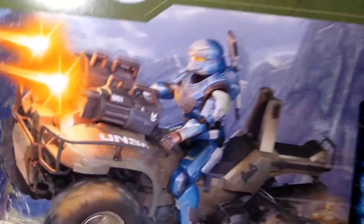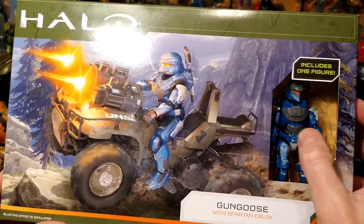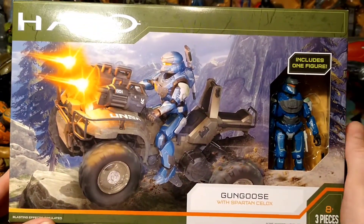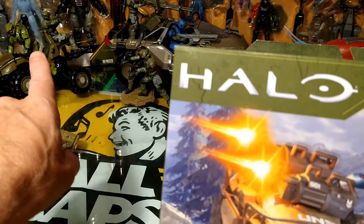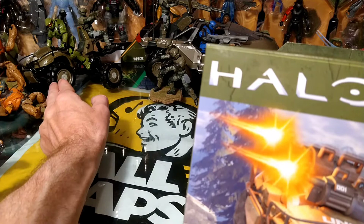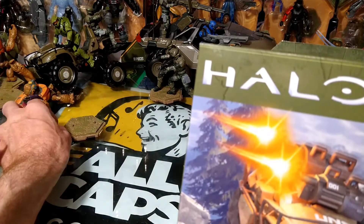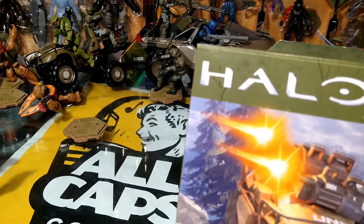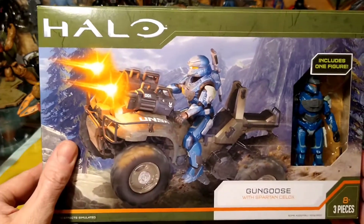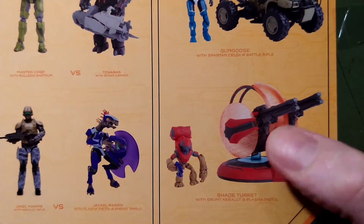It's right here. Check it out. Got a new Spartan armor — the gun goose. I have the Mongoose. He's running over a grunt. He's not really running, he's up in the air there. You can kind of put it so it's up in the air and then just kind of slide him over there. He's not really on him but he's running him over. Oh, this is great. And I got one with guns — the back's the same. This thing's pretty cool.